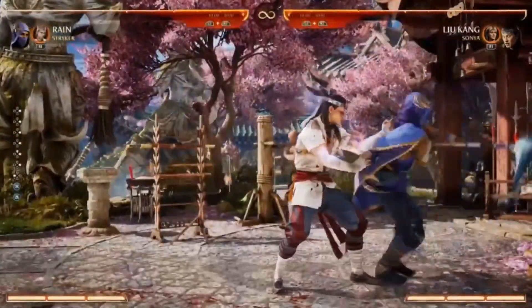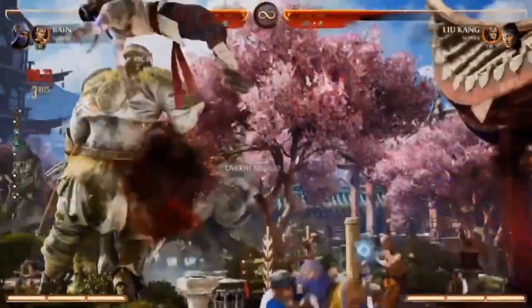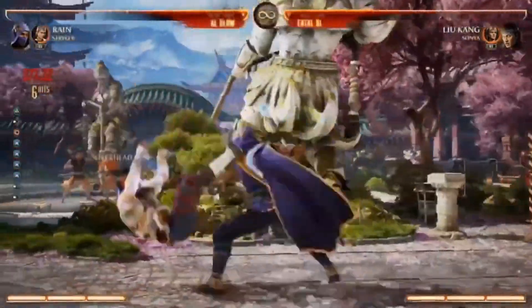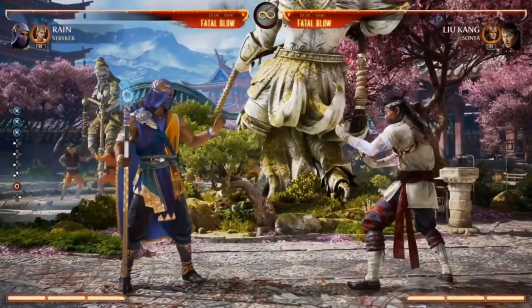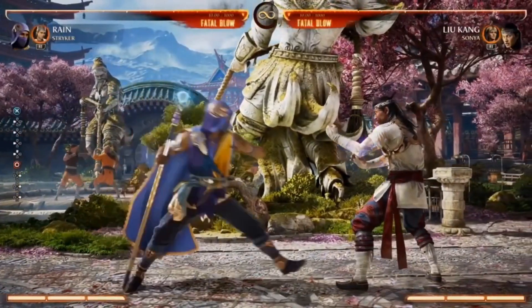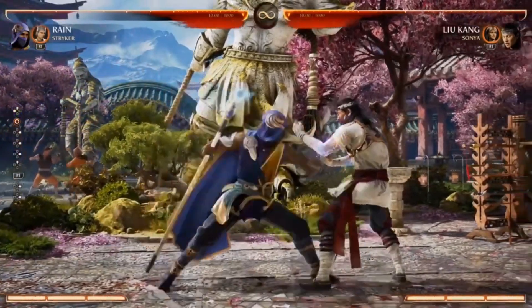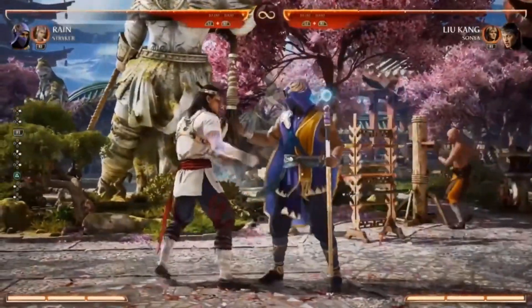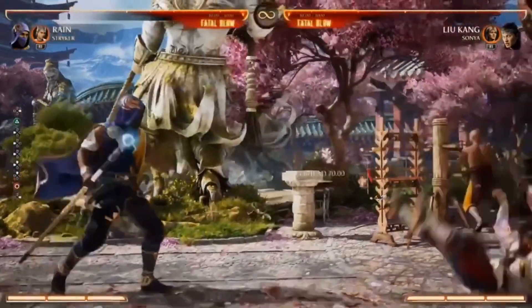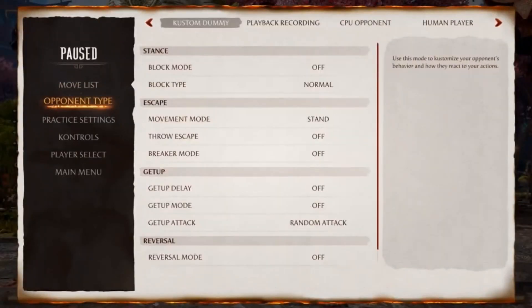Striker's grenades can also aid in combos. He also has a set of baton moves — Cop Bop, where he comes in and does an overhead, and the classic baton sweep from MK3, which is a low. So Striker gives Rain access to both overheads and lows.